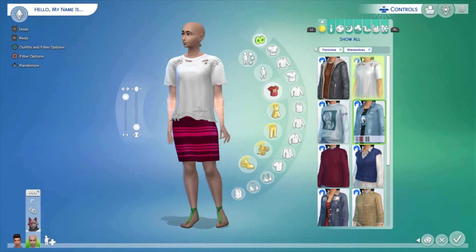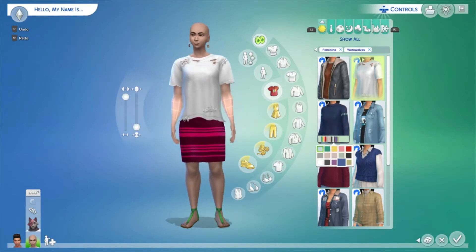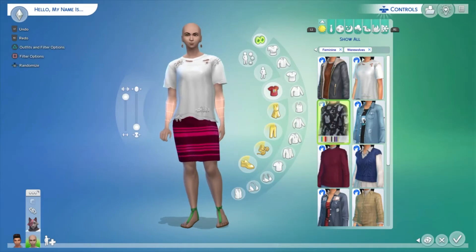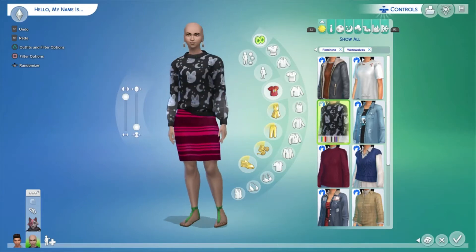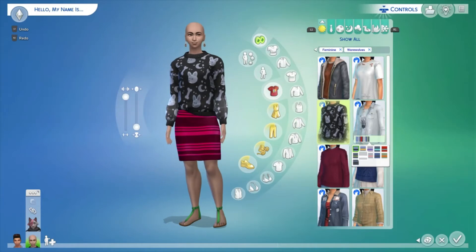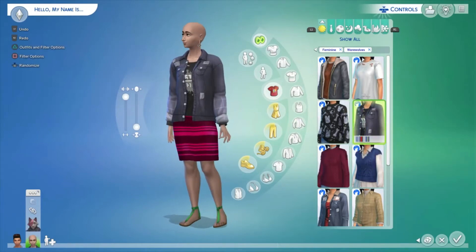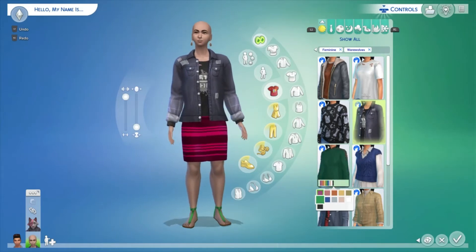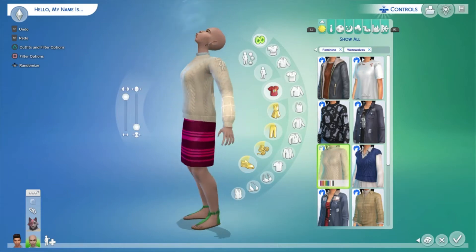Then there's a sweater with loads of different patterns — very cozy and I love how it's half-tucked. Next is a denim jacket with a plain T-shirt underneath, very adorable. We also have a knit or crocheted sweater — I really don't know the difference.